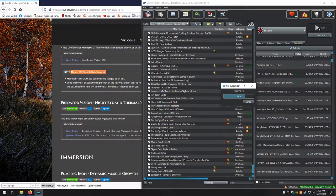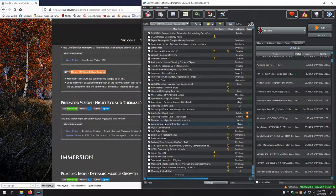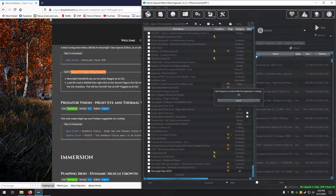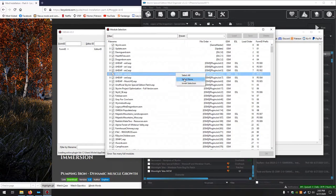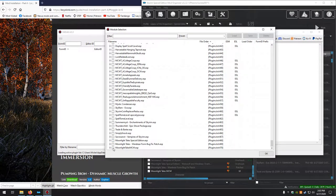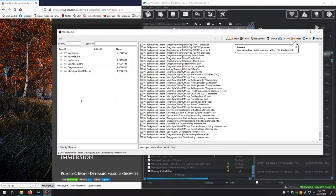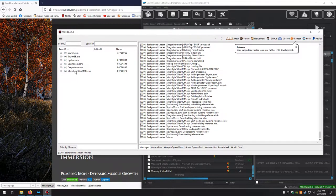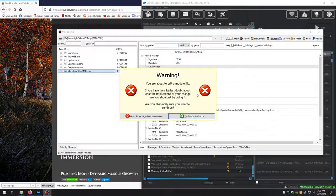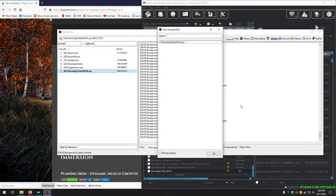Run SSE Edit, but cancel out first since it hasn't been activated and won't show up. Activate it, then run again. Select None, scroll to the bottom, find the right one. Background loader finishes — Edit, Yes, ESL, and okay. Close that, looks good.